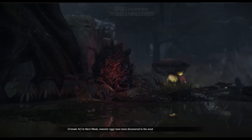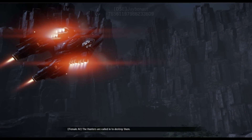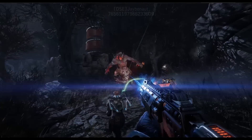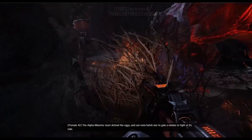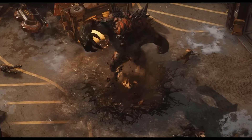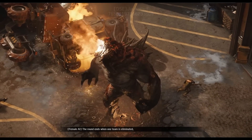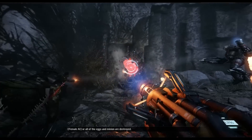In nest mode, monster eggs have been discovered in the area. The hunters are called in to destroy them. The alpha monster must defend the eggs and can even hatch one to gain a minion to fight at its side. The round ends when one team is eliminated, or all of the eggs and minion are destroyed.